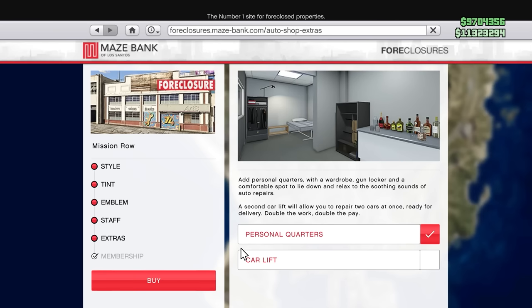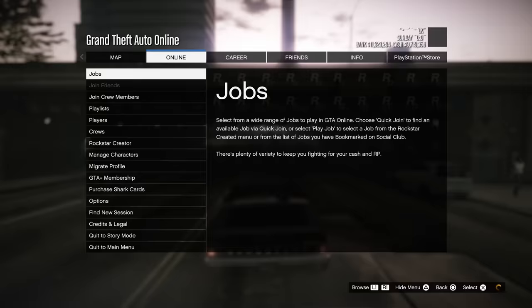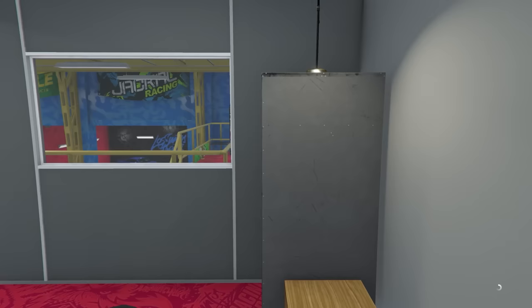If you want to speed up the auto shop contracts, make sure to purchase personal quarters for the business, so that when you're doing setup missions you can load up into a new invite-only session, teleporting you back to the auto shop so that you can start up the next setup.